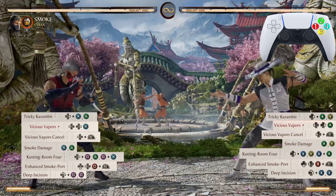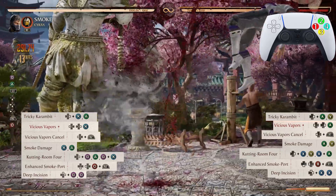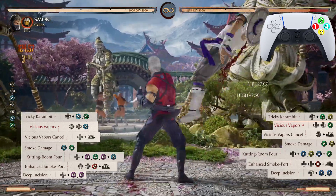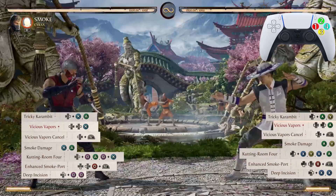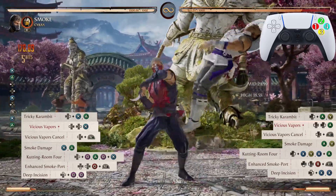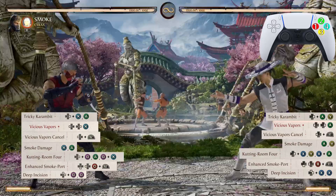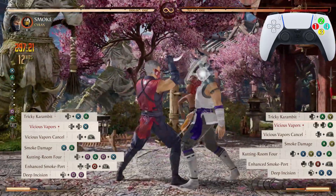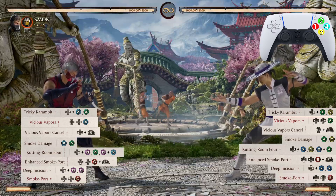Now from Smoke Damage two times, then from Vicious Vapors cancel, and now from Tricky Karambit all the way down to that Deep Incision. Now let's keep moving — after Deep Incision we're going into another Smoke Port, but this time we will not be enhancing it.